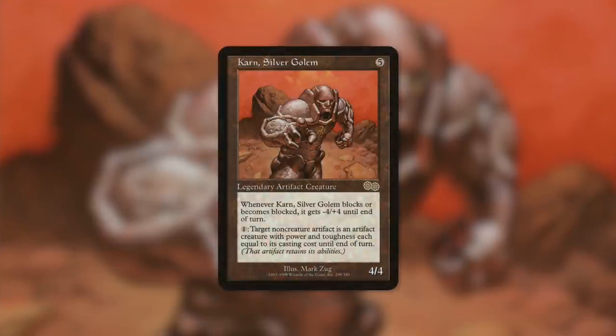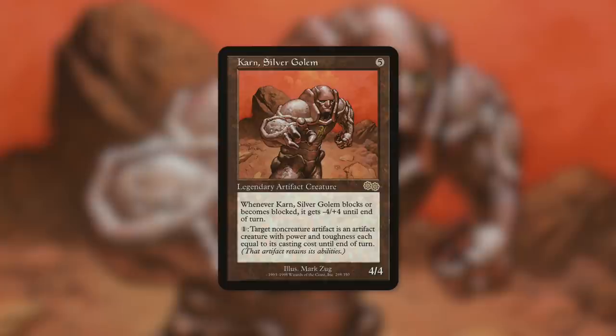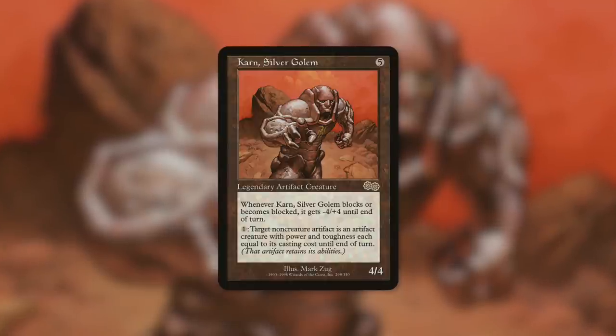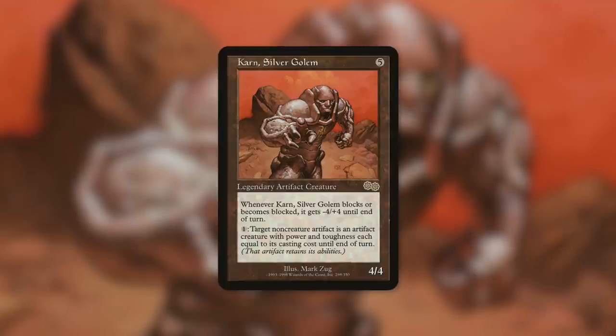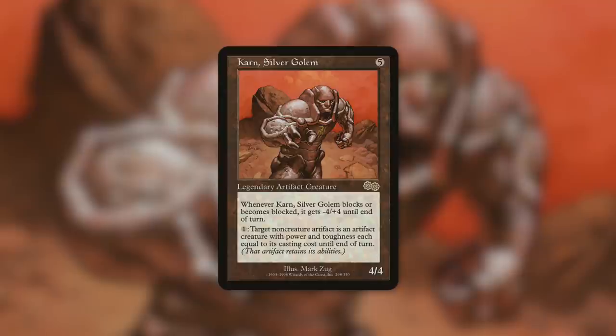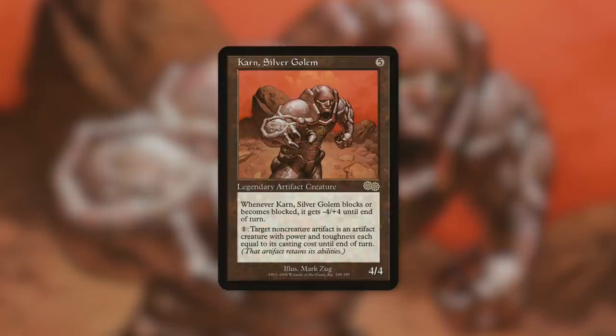It goes without saying that colorless decks could also very much utilize Frayed Rope. Colorless decks obviously have the least access to cards in their card pool, so having another way to mass remove creatures is great. Karn, Silver Golem is a 4/4 that gets -4/+4 when it blocks or becomes blocked, and by paying one mana, target non-creature artifact becomes an artifact creature with power and toughness each equal to its mana cost until end of turn. Kind of like Galta Dinos and Cars, Karn doesn't really care about having creatures in play because you just need artifacts. Get your Frayed Rope out, save Karn, don't pay the two on your next turn — everything goes away except your non-creature artifacts, which you then turn into creatures and attack with.